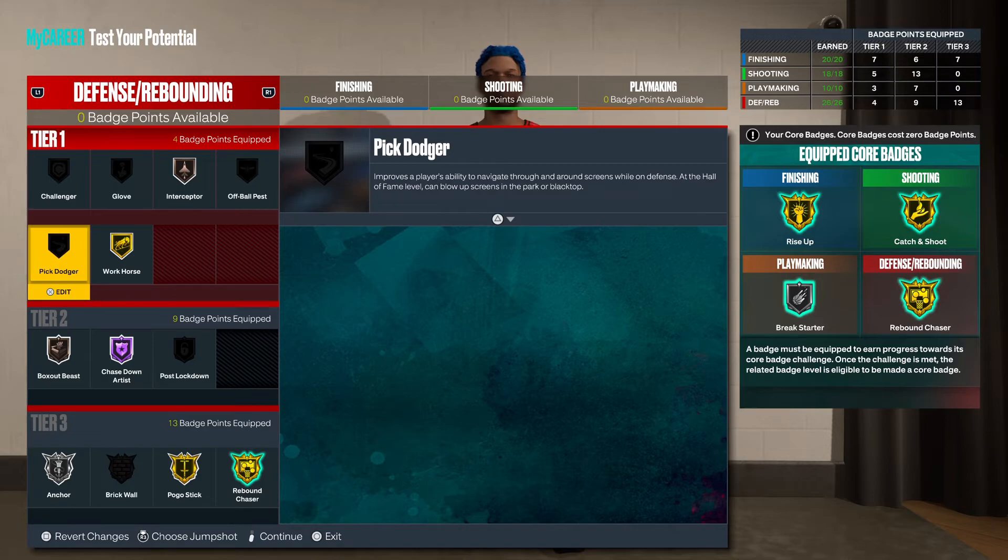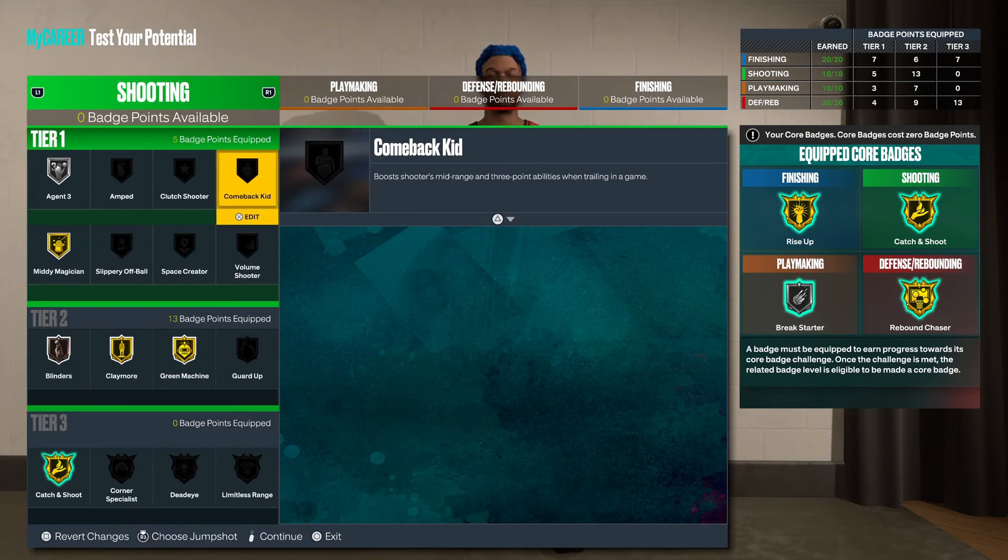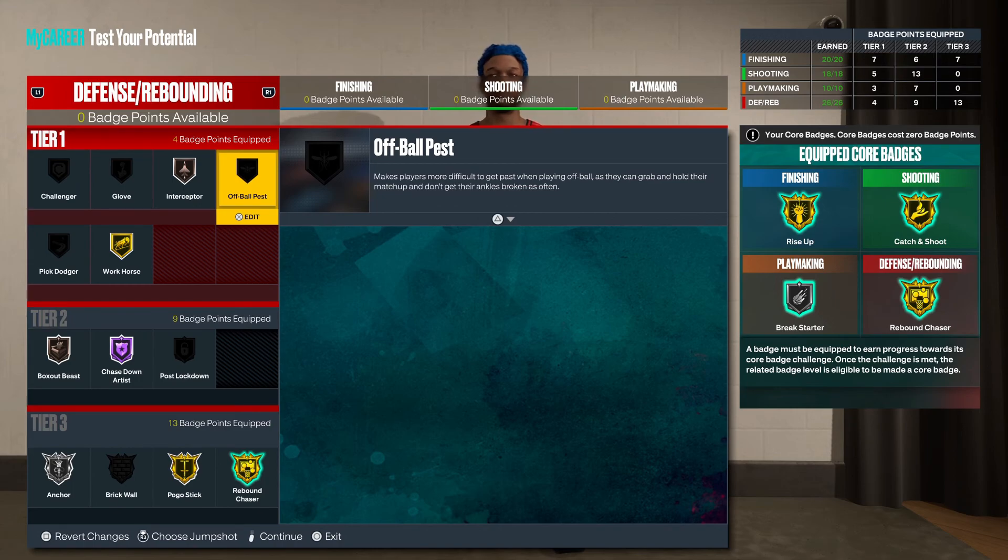You got 20, 18, 10, and 26 badges again — this is the center I'm about to put VC on, so if I'm putting VC on it, I know it's perfect. I might tweak it slightly — like one attribute might change to get another badge here or there — but honestly I think this is the finished product. This is some heat, but I'm gonna hit y'all on the next one. Just hit that like button and hit that sub button, be easy.